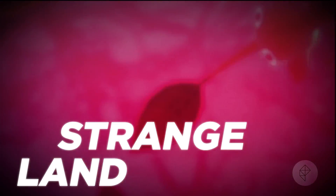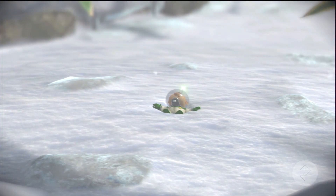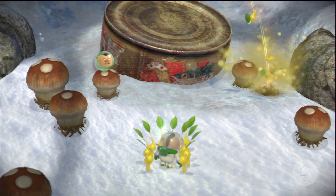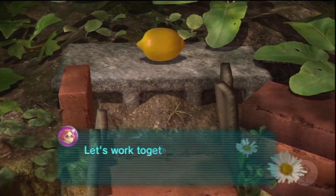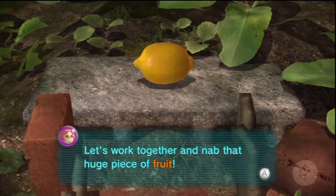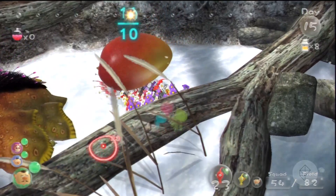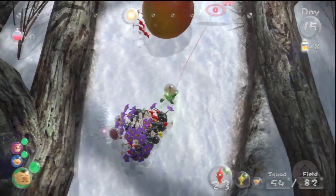In Pikmin 3, you play as the three-member crew of a spaceship that crash lands on the Pikmin homeworld. Once they're on the homeworld, they have to use these little plant creatures called Pikmin to help them collect fruit and basically make sure that they don't starve to death.